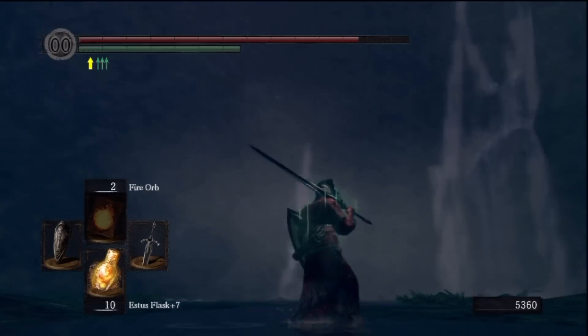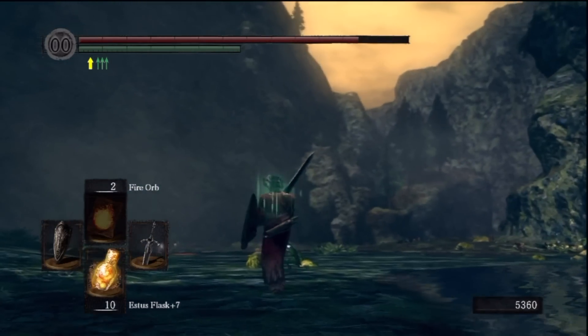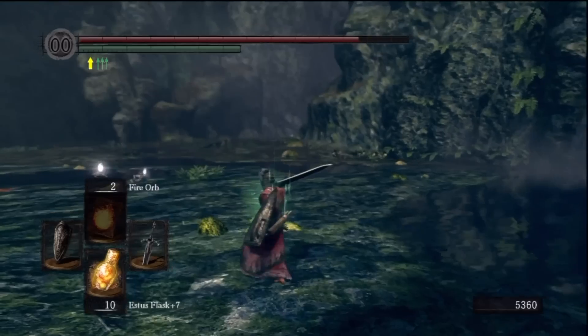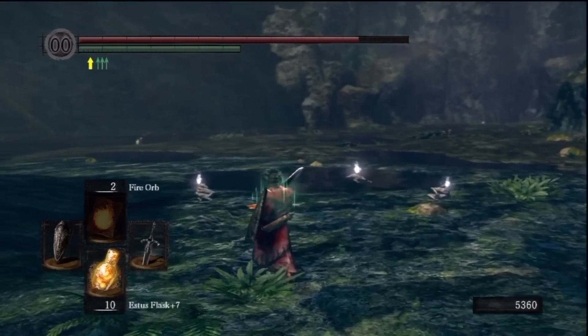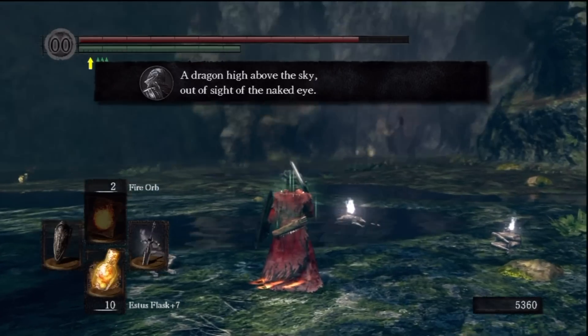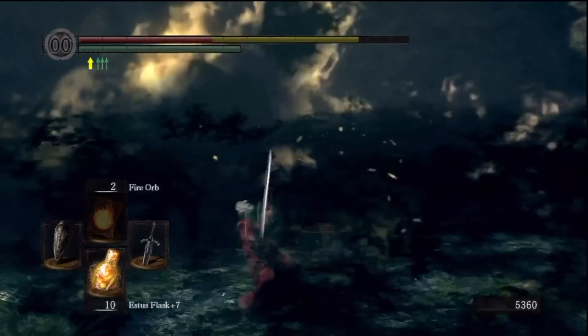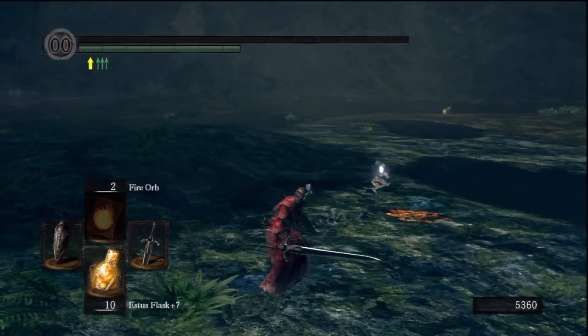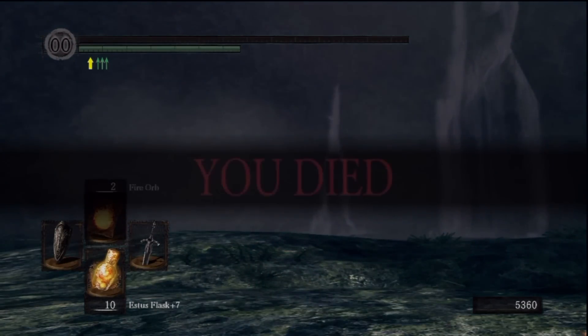Just walk in the center - you can read the orange writing on the ground. And there he is. So he swoops in, breathing fire. You may survive it, you might die - I died. Or if you block it, you might survive actually. Or possibly not - I have no idea, I didn't block.